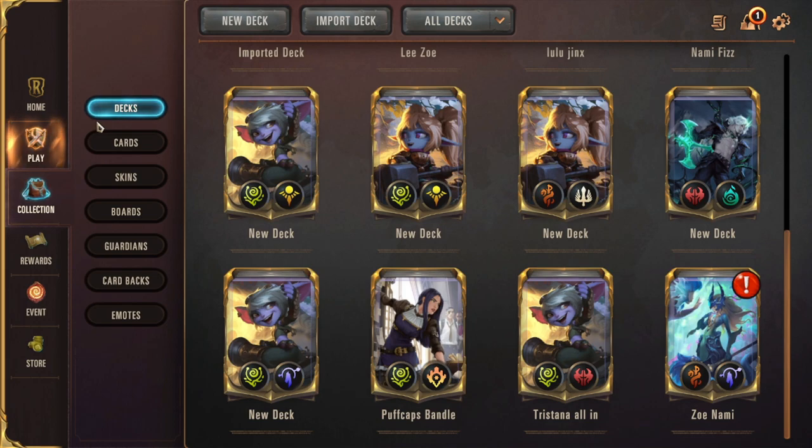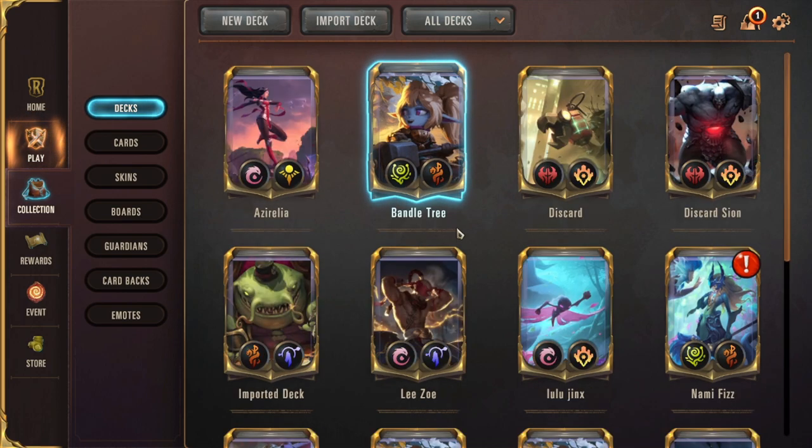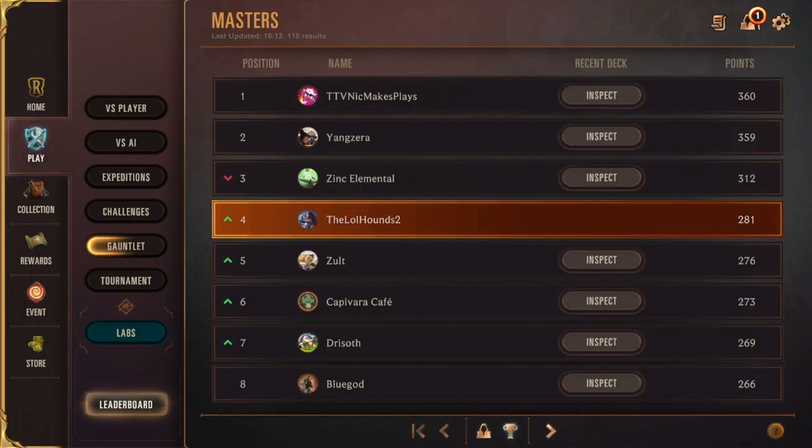Against Ziggs Talia, just do as much damage as possible early and you should win that matchup. Against Akshan/Sivir Azir, that's one of your best matchups — unfortunately both those decks have been nerfed so you'll see them less, but they're fairly easy wins because you generally beat them before they beat you and they don't have a way to deal with Scion. That is pretty much it in terms of matchups. Ladies and gentlemen, this is the end of the guide — I hope you enjoyed the video, and as always have a nice day.